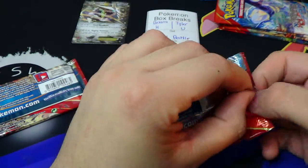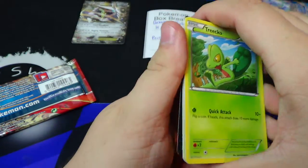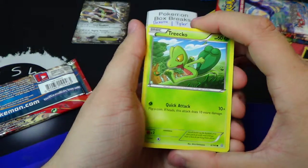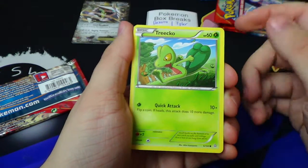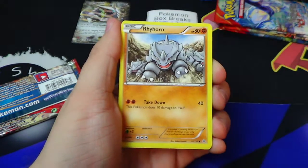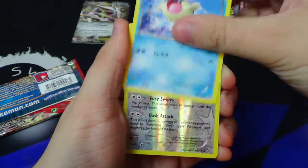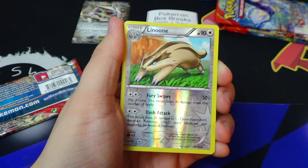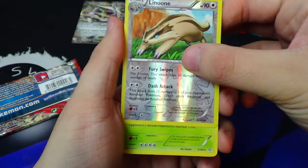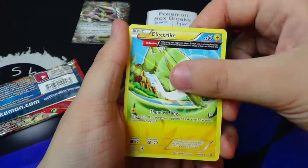Still got 2 packs left. To do that you have to create an account on your website — KBH23, I will explain everything to you that you need to know in a second. You have the reverse uncommon Linun — no points — followed by the Tangrowth regular rare, no points there either.